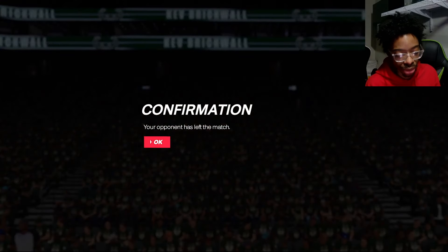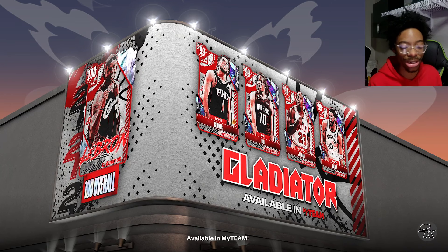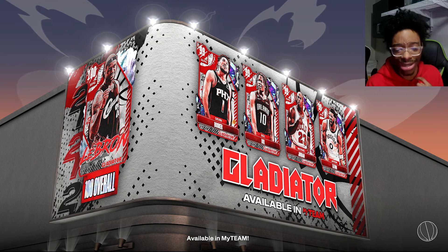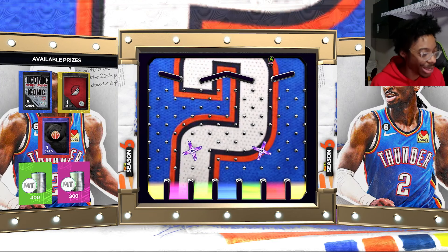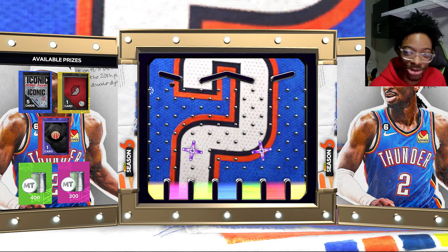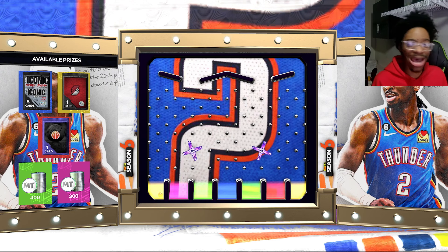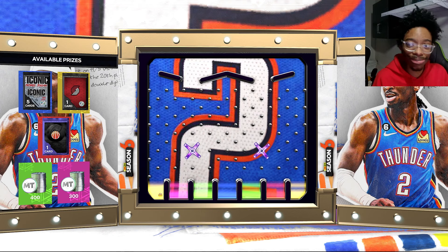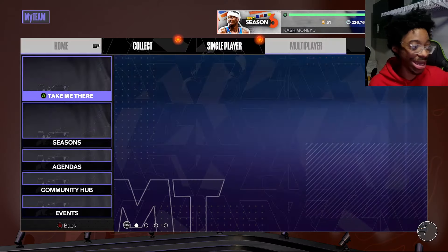Right now they're up by three — Sixers up by three. And Bead also, I saw him do like a Tracy McGrady-looking dunk, got hurt and came back in. That's a dog right there. The playoffs are going on — tell me who you're hoping to win the playoffs. But that was an easy W — we didn't really have to do much in that game.